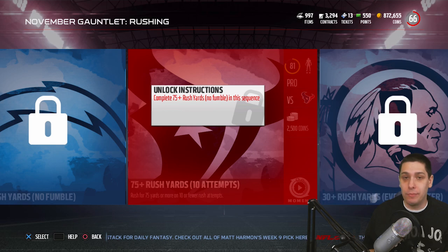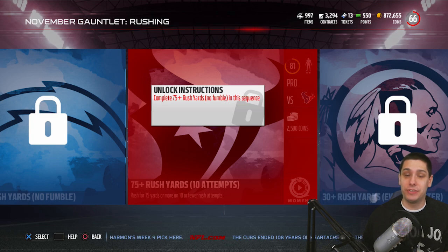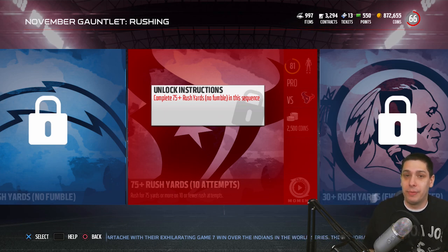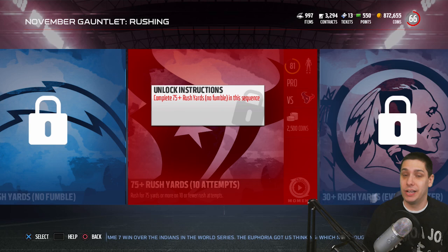I think it's a great usage of time right now. If you're a grinder, this is definitely the time to go in and complete some solo challenges and get yourself some free stuff. And obviously you're going to get that Philip Rivers if you complete all 60. It seems like EA is going to add one of these every month — we only have two months to go off of, but based on the fact that they're calling it October Gauntlet and November Gauntlet, it seems pretty likely they'll have December, January, and all the way through the rest of the year, or at least most of it. Hopefully they do that.